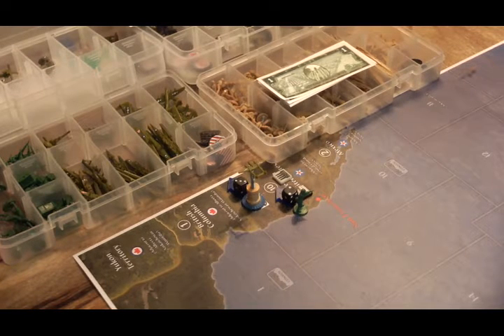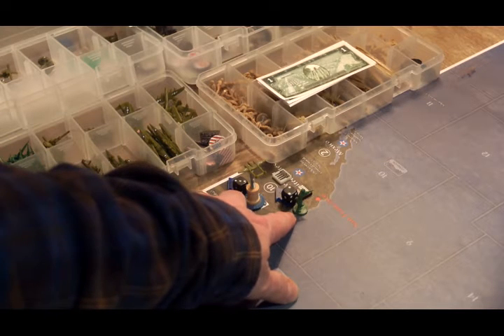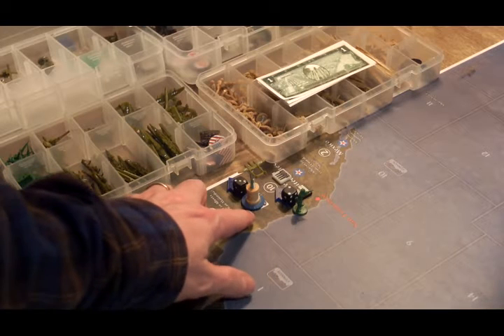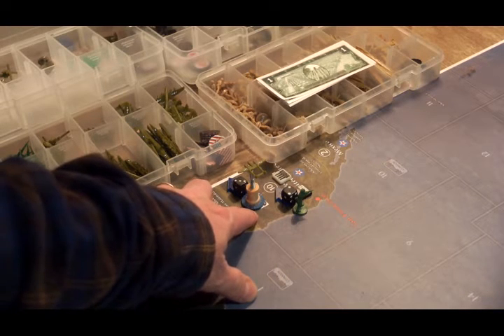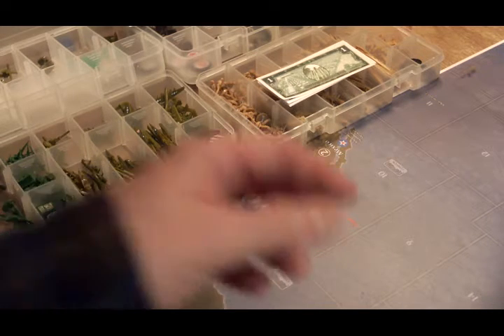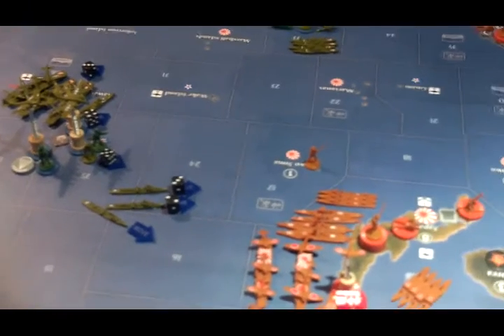Non-combat in the Pacific — there are no American moves in the Atlantic. One infantry from the Pacific is going to rail two spaces to the Eastern United States. A fighter is going to move three spaces to C-Zone 101, where the Americans are going to place a new carrier. There's also a fairly substantial bit of naval movement.